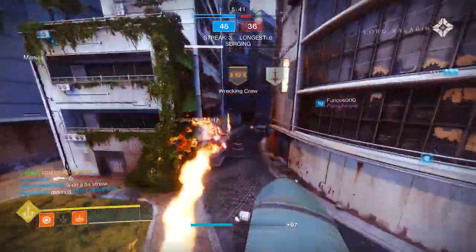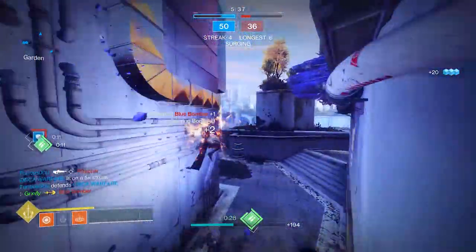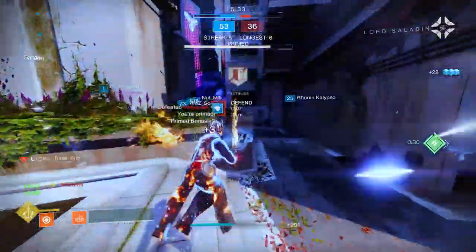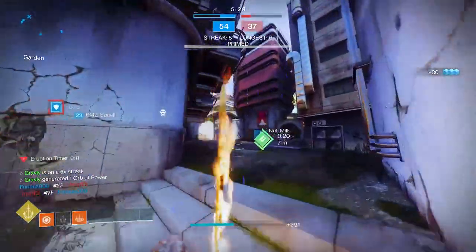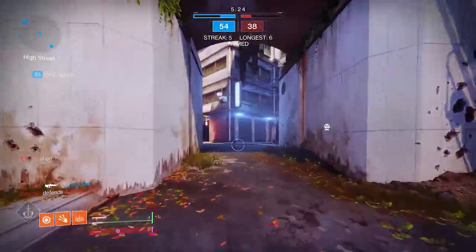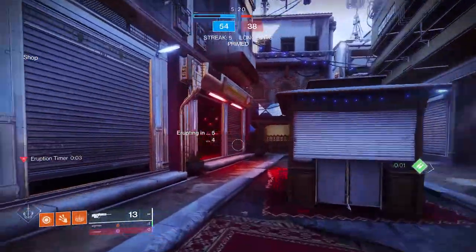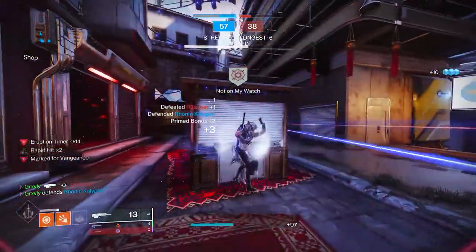I can't get a single 1v1 right now, which is really annoying. I feel like I haven't used high-impact Scouts enough since they got buffed — I thought Jade Rabbit was gonna be the only good one because it comes with really high aim assist, and most of the other high-impact Scouts have really bad aim assist. But this one, since Iron Gaze does help it out quite a bit... and I'm dead.